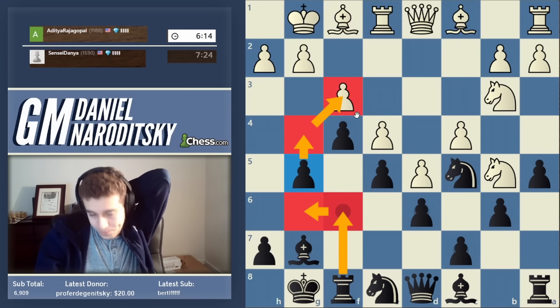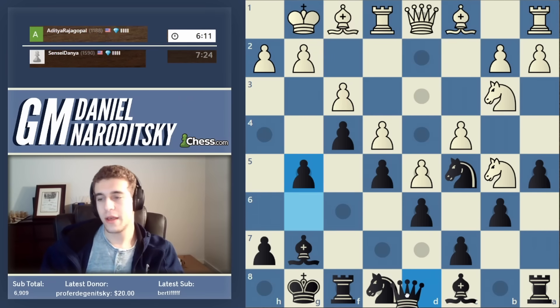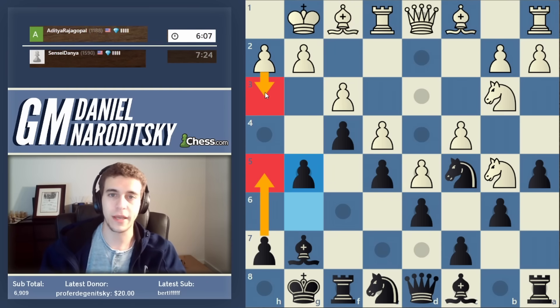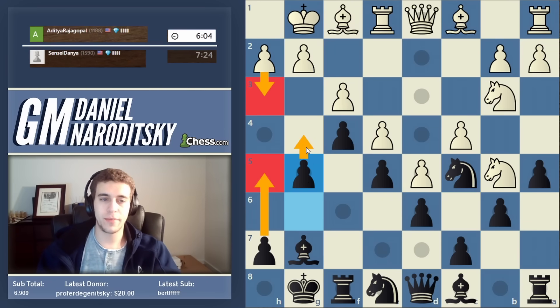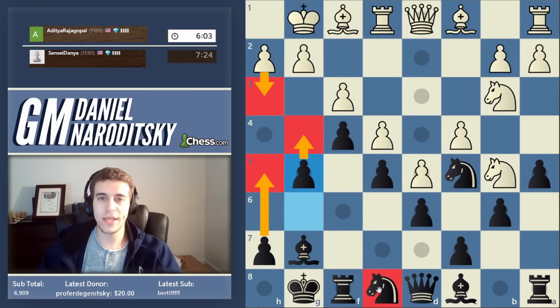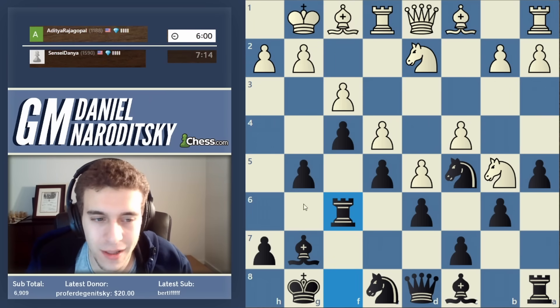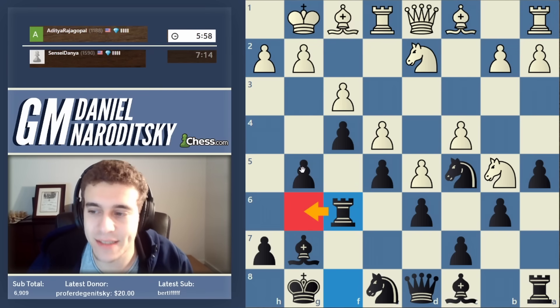The third and least common method is to play h5 — generally not necessary unless white plays h3. Why leave the knight on e8 where it's passive when you can prepare g4 with a piece? Which one do you want to see? All three are fine, but I want the coolest — we gotta lift the rook! Let's go rook to g6.